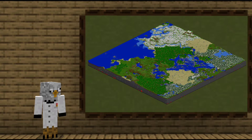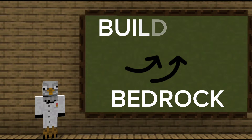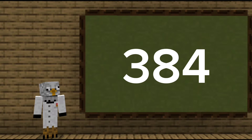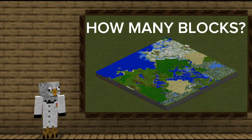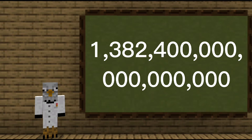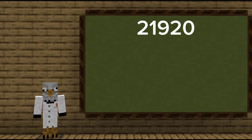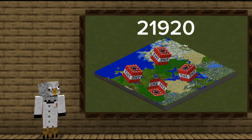To give you some perspective of how much TNT that is: a Minecraft world is 60 million by 60 million blocks. Multiply that by the height from bedrock to the build limit, and you get 1 quintillion, 382 quadrillion, 400 trillion blocks to fill a Minecraft world from top to bottom. So to blow apart the Earth, you would need 21,920 Minecraft worlds filled from top to bottom with nothing but TNT.